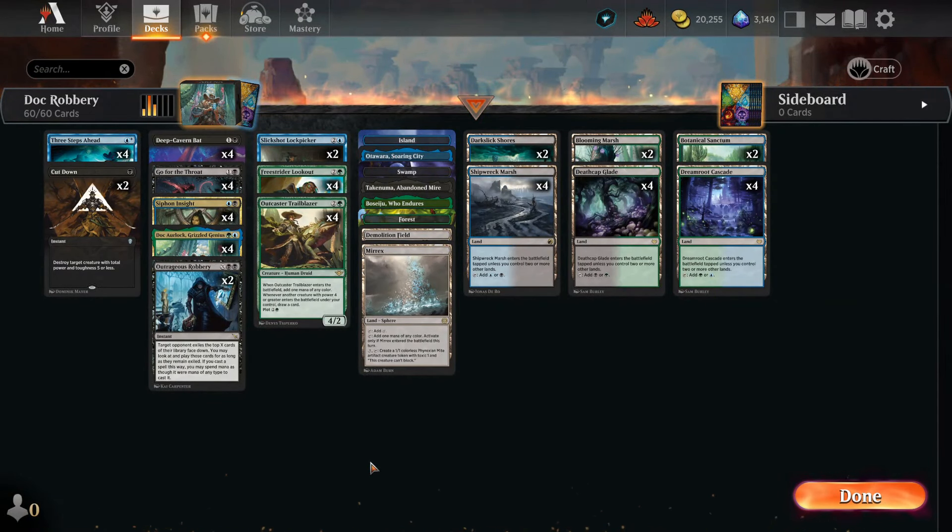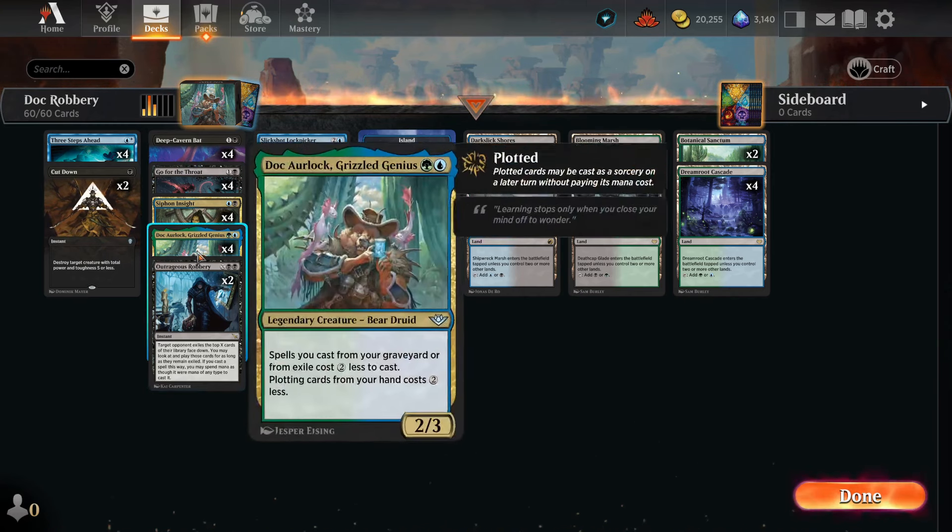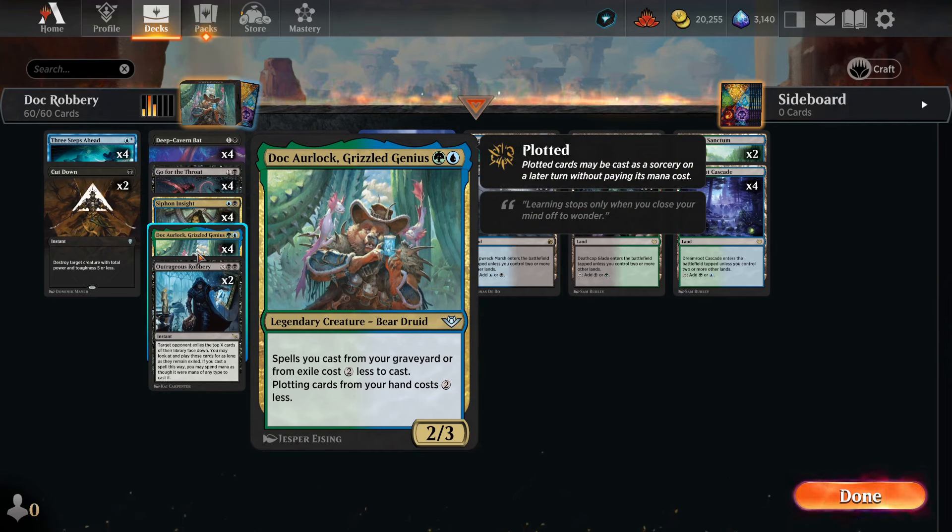Hello everyone and welcome to Orange University. On tonight's episode, the first episode of Thunder in my Junction, we've got Doc Urlok robbing people. So it's the Doc Robbery deck.